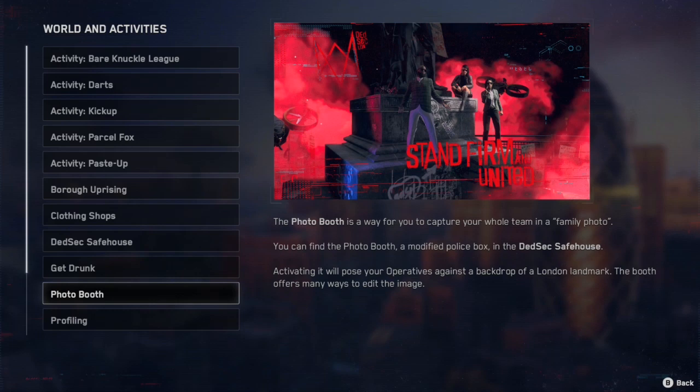Photo Booth is inside your safe house and this is where you can capture your whole team in a family photo.